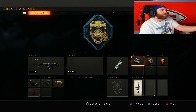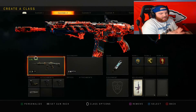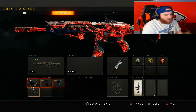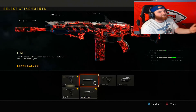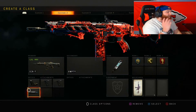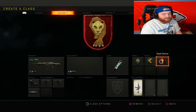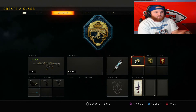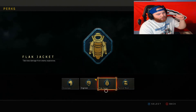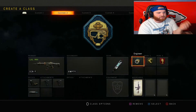That's class 1. The second class is the ICR, probably one of the most overpowered weapons in the game right now. They only reduced the headshot multiplier, and the time-to-kill is still very fast. Setup is reflex sight, grip, grip 2, and long barrel. You can swap long barrel for FMJ since a lot of people run body armor. Stem shot, engineer, lightweight, and dead silence round out the class. Tac mask or flapjack are good perk 1 options depending on the lobby.